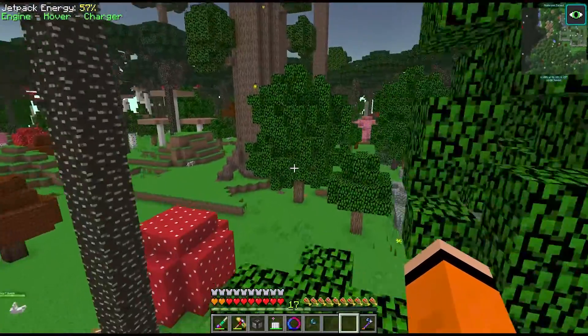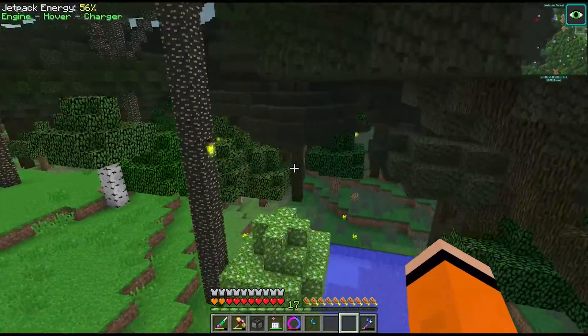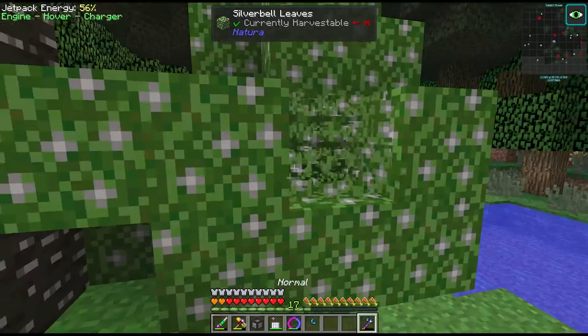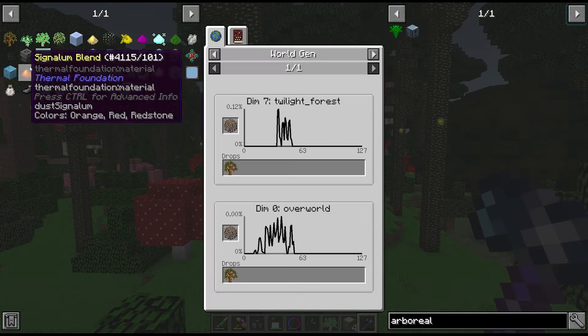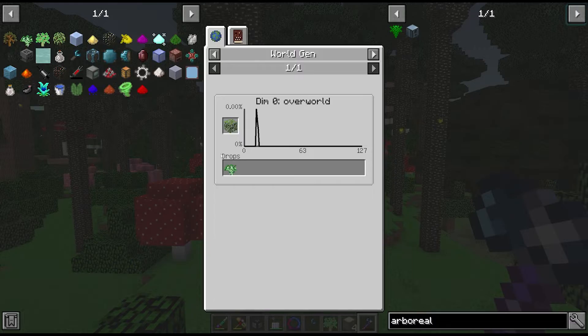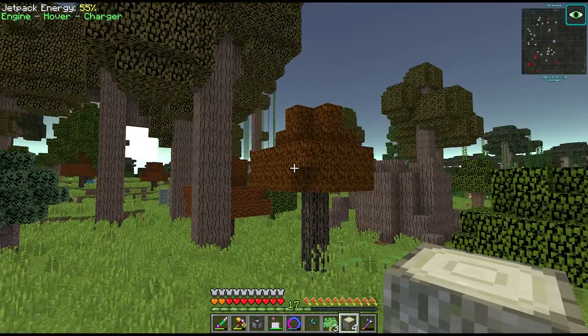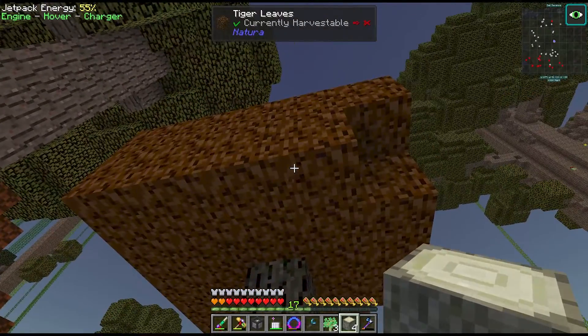Apparently some of these trees can be found in the Twilight Forest. If we can't find them here we'll have to do some sort of Abyssalcraft ritual. Wait - is this one? Yeah this is the Silverbell we're after. So we just need Hopseed and Tigerwood. The Hopseed looks like it's overworld only, but the Tigerwood we should be able to find here. Found one - it looks very similar to the Maple ones, I almost passed it. But we have our Tigerwood.